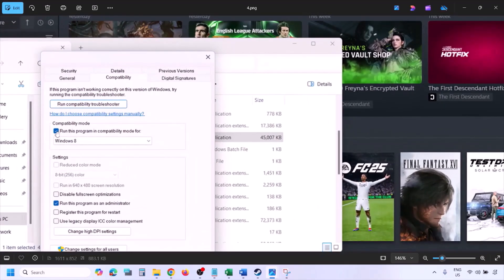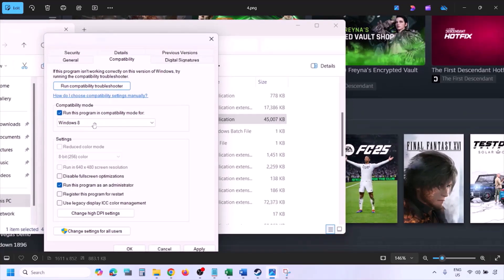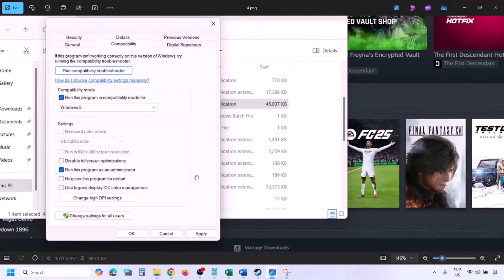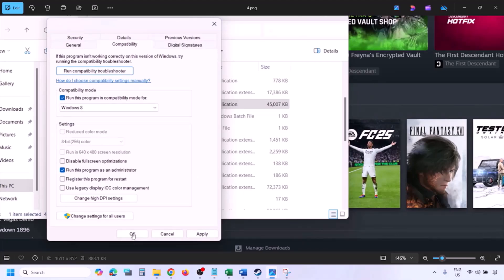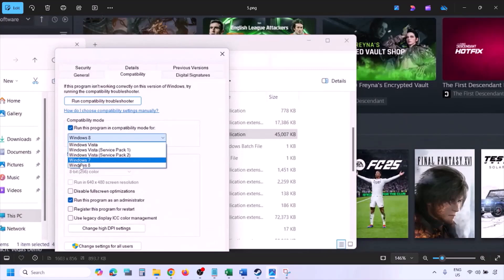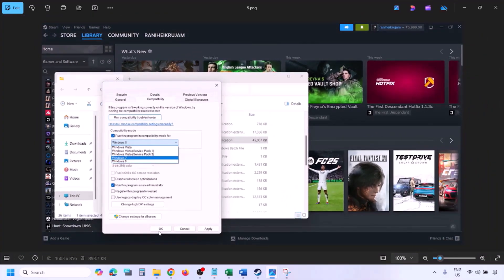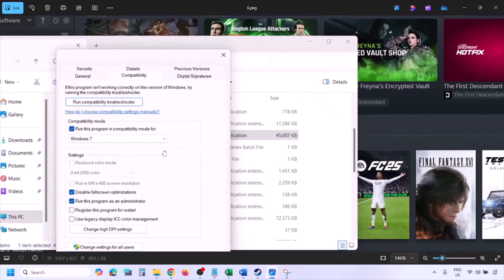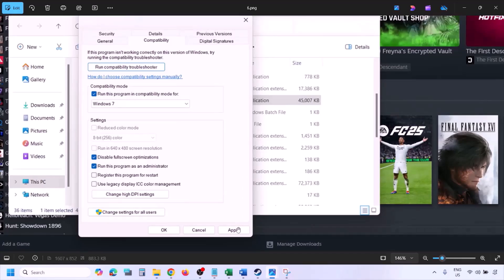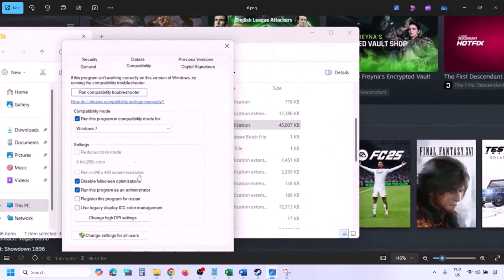Still not working? Put a check on the compatibility mode box and select Windows 8 from the dropdown, hit Apply, click OK, launch the game and check. Still not working? Select Windows 7, hit Apply, click OK, launch the game and check. Still not working? Put a check on 'Disable full screen optimization', hit Apply, click OK, launch the game and check.